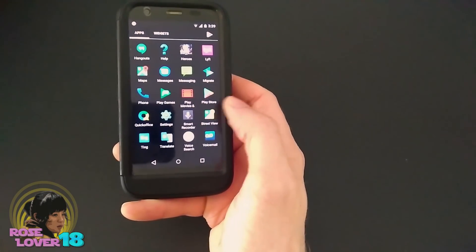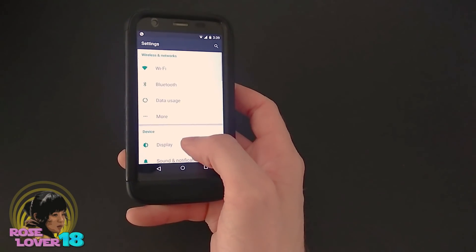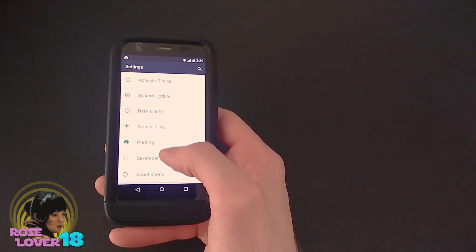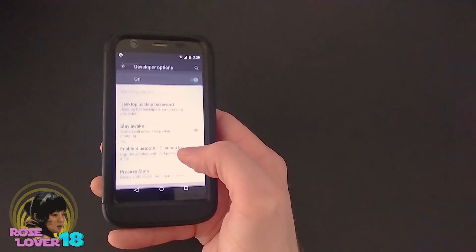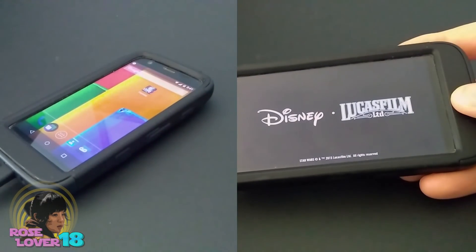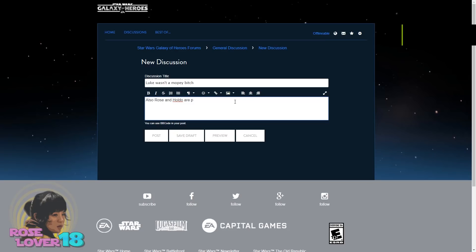First thing you have to do is enable developer mode on your device. I'll put links to tutorials on how to do that for whatever kind of device you have in the description. I have an Android, so it might be different for you. Next, plug your device into a computer and select transfer files. Then go to your device and start the game. While it's loading, you can go to the Star Wars Galaxy of Heroes forums and say something positive about The Last Jedi.